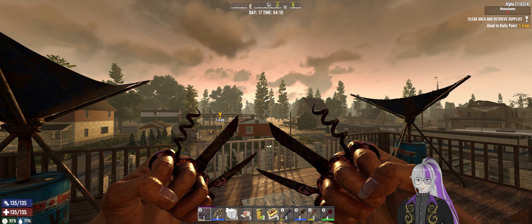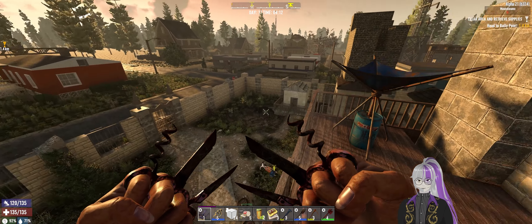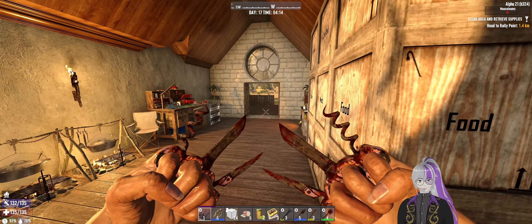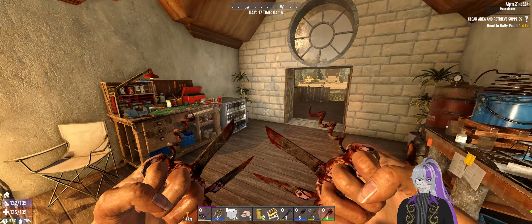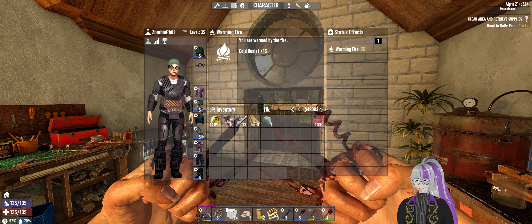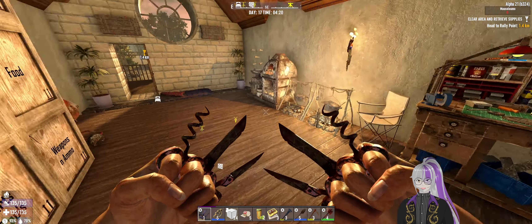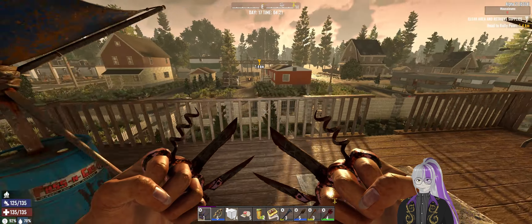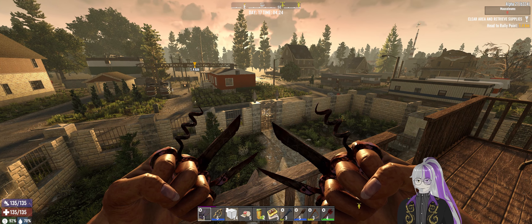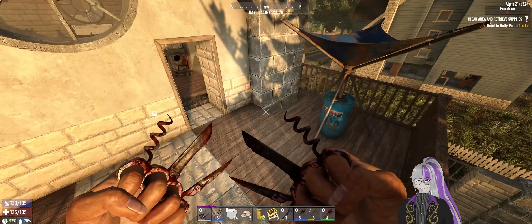Hello out there internet horde, ZombiePhil here back with another episode of 7 Days with my Nerd Rage playthrough fists only challenge. As you can see I've got my steel knuckles up — they're only the tier 1s but with the new B324 update they're looking pretty good. I've got three mods on a pair of tier 1 knuckles and they do more damage. It looks like they've made weapon progression more fluid, upgrading straight from tier 5 of the previous version to tier 1 of the next version.